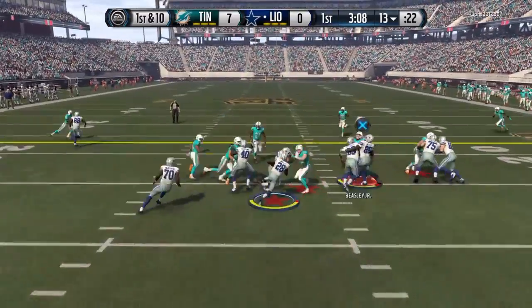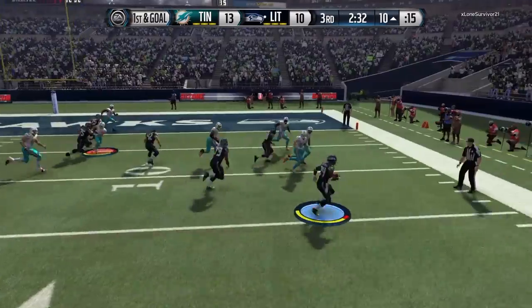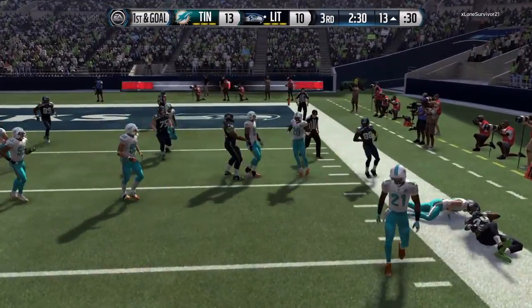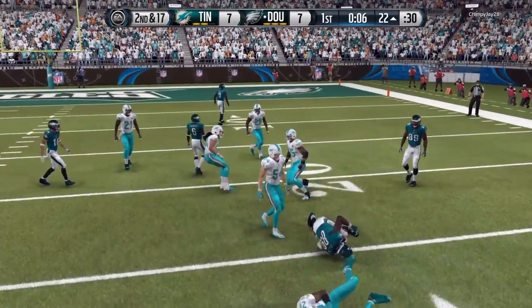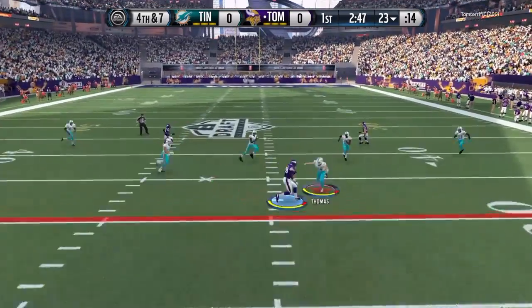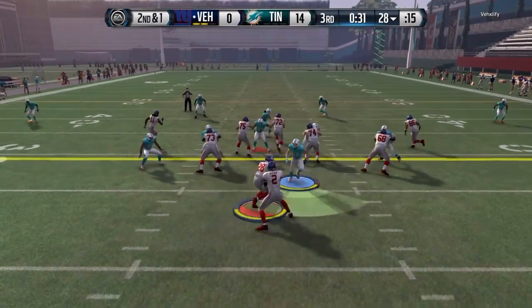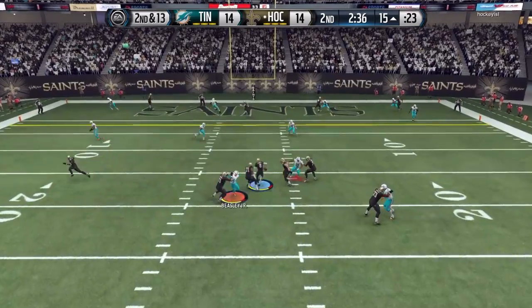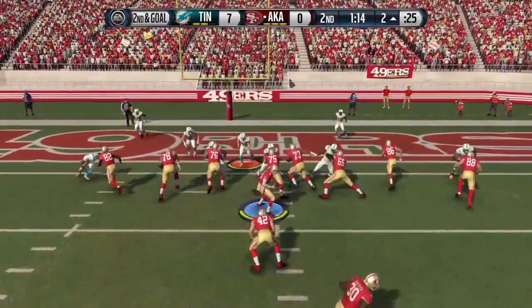No one can deny that Zach Thomas is one of the best run-stopping linebackers in the game. He takes great angles — he will actually not run in straight lines like so many linebackers will. He'll run around the linemen to make better tackles. I got about six hit sticks with him and two fumbles — not a great percentage, but not bad either. Just like Ray Lewis, at least you're guaranteed the tackle because nobody broke those hit sticks.